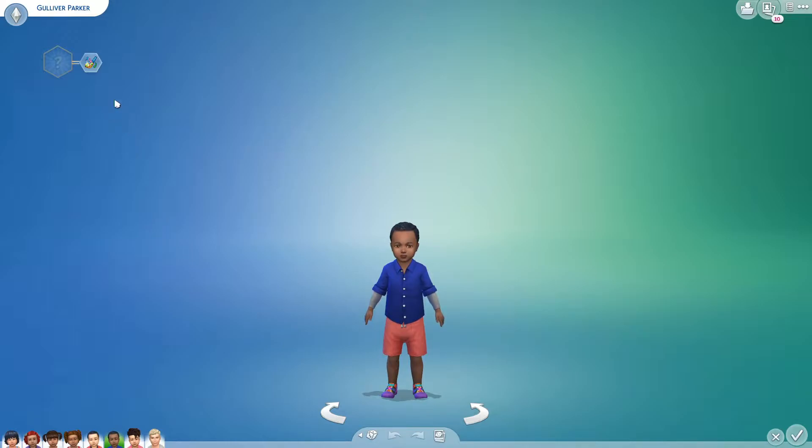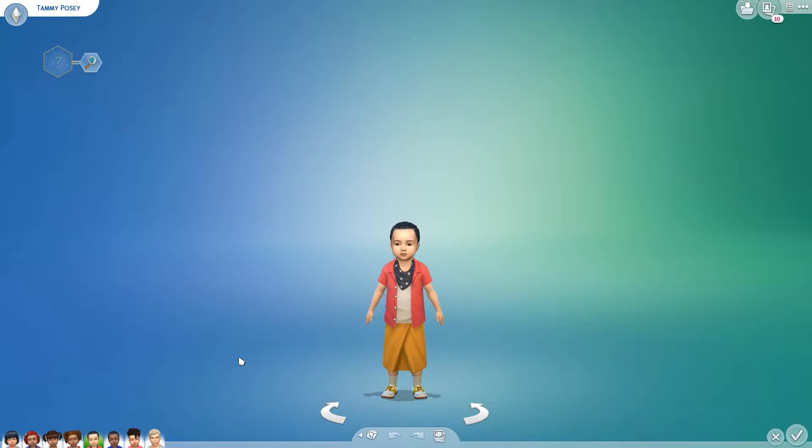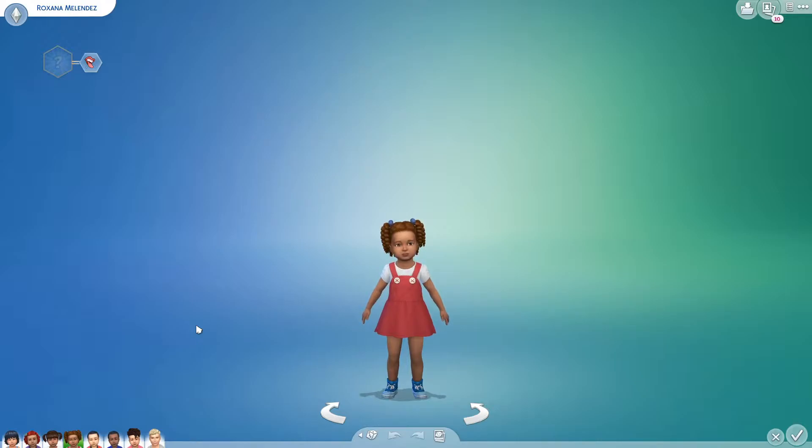Our next toddler is Gulliver Parker — a cute little guy, and he's a silly child, so he'll be our little jokester. Our third toddler is Tammy Posey — she's got some cool clothes and she is our inquisitive toddler. The next toddler is Roxanna Melendez — a real cutie, I love her pigtails — but she is our fussy toddler. Fussy toddlers are tough, so she's the one I'm going to be worried about.